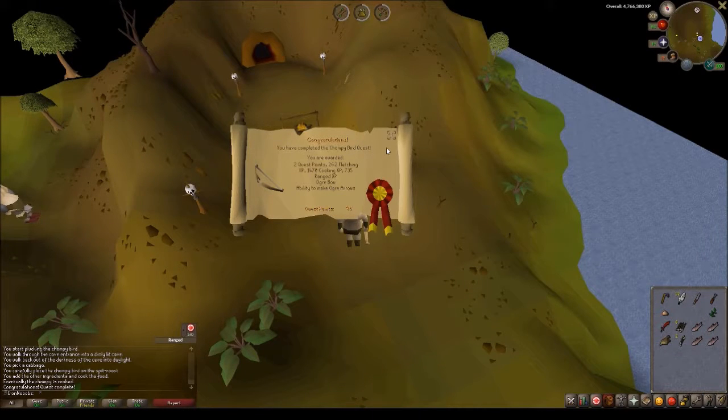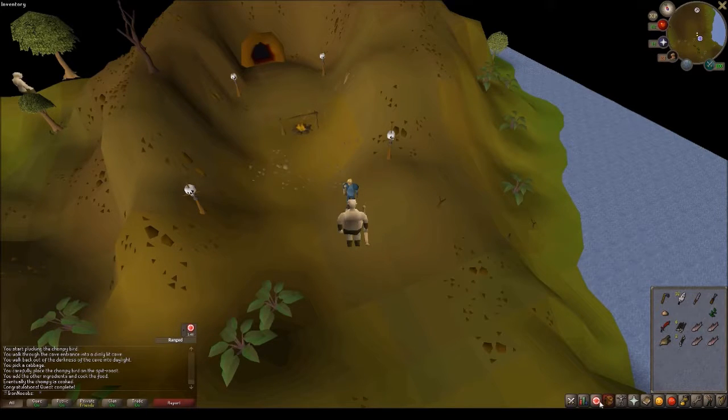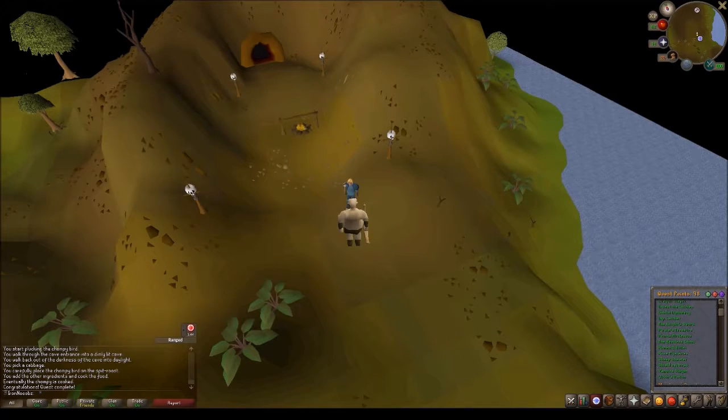Just completed the Big Chompy Bird quest — got two quest points, 262 fletching, 1470 cooking, and 735 range. That takes me up to 98 quest points, which opens up another part of the Restaurant at the End of the Universe task. Let me go see what I need to do.